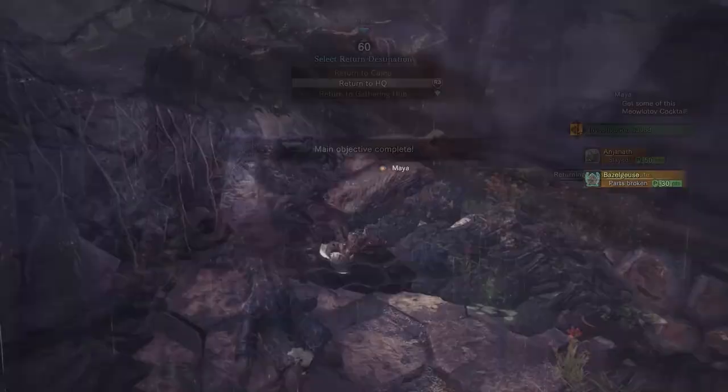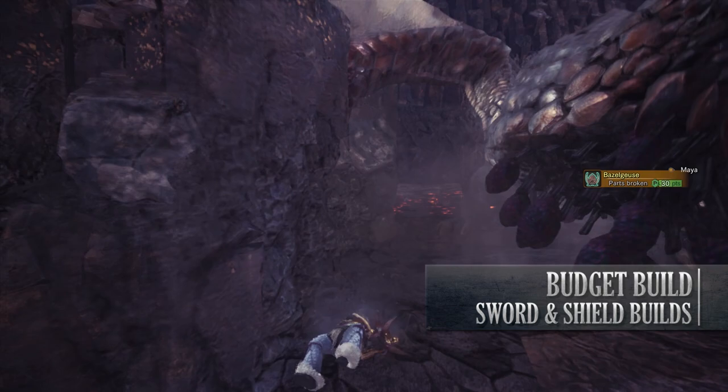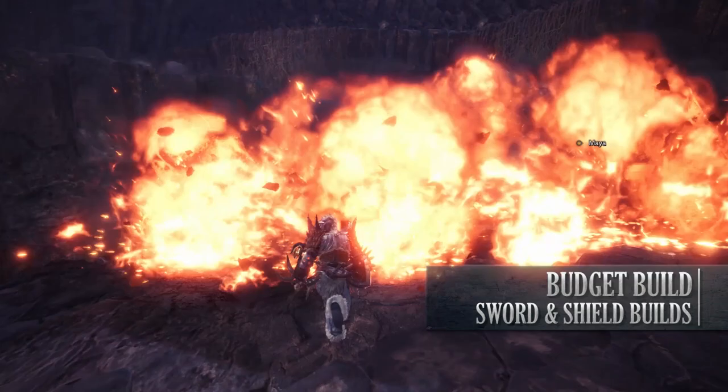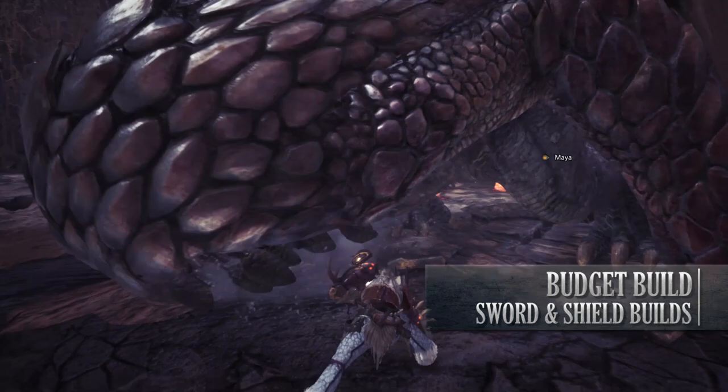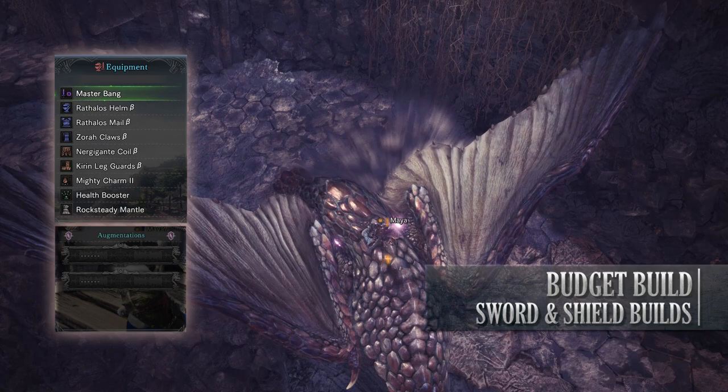Let's move on to the final build which is the Budget build. The budget build I'm demonstrating is an elemental budget build that utilizes the Master Bang weapon, making it a thunder elemental build. So for this build you'll need the Rathalos Helm Beta, the Rathalos Mail Beta, the Zora Claws Beta, the Nergigante Coil Beta and the Kirin Legguards Beta. I've also got a Mighty Charm and for my weapon I'm using the Master Bang.